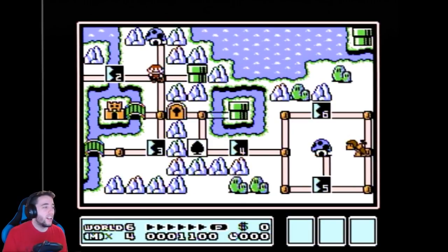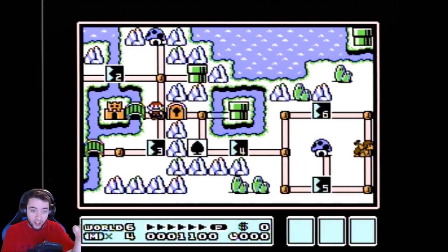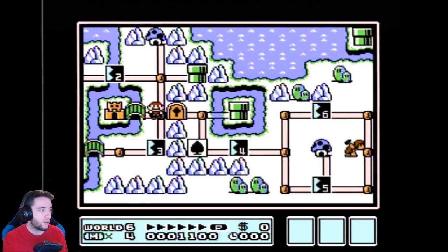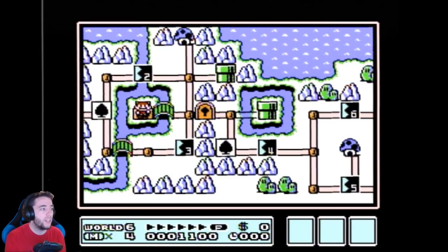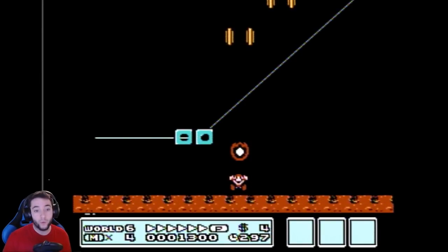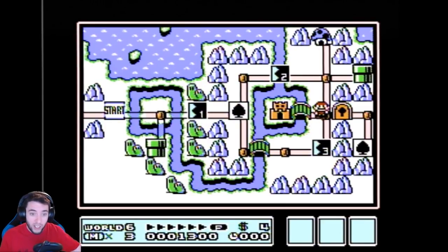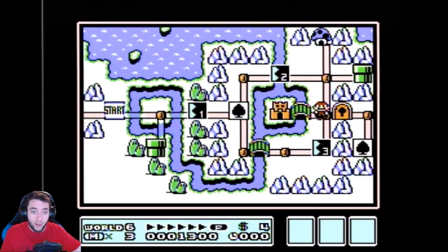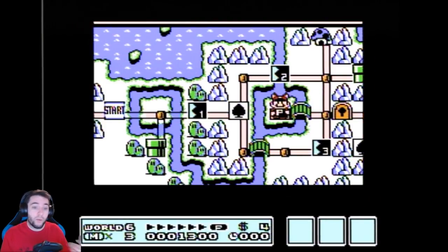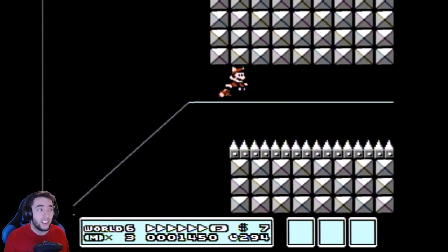We already know that hammer brother has the hammer, and we know the hammer brother we can already see when we start the world is the one with the cloud. This is where this becomes useful — we're gonna go off screen and do the fortress. The hammer brothers are actually gonna switch up, and we have no idea where they went. One of them has a cloud and one has a star. When we get to World 6 we only want the cloud, not the star. They're moving off screen right now and we have no idea where they're moving — that's where this new tech comes in.